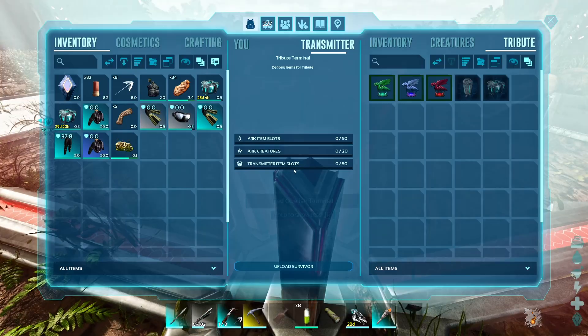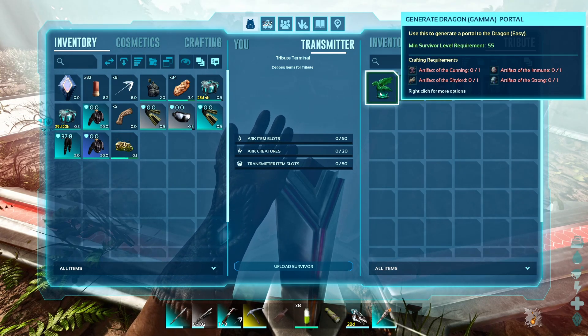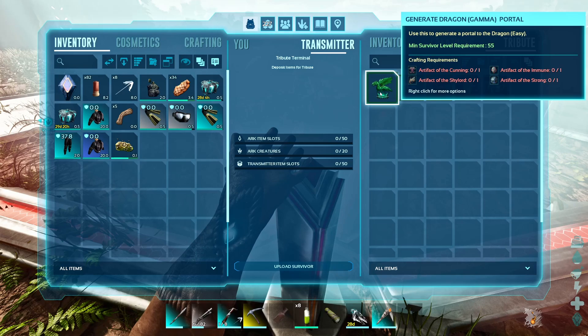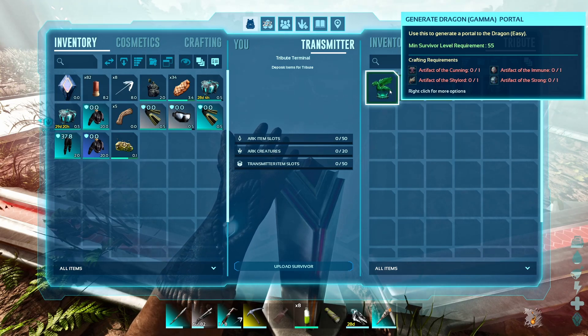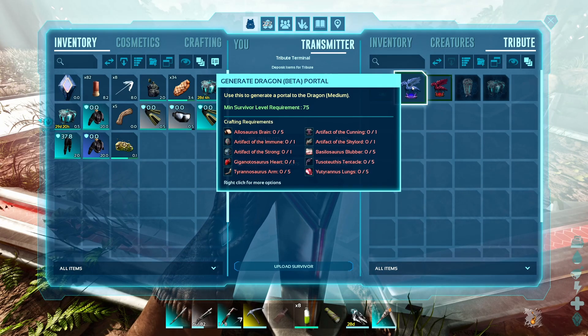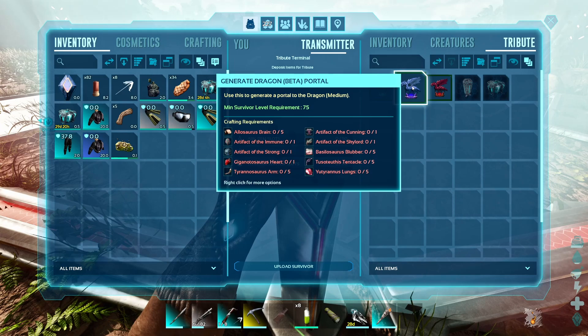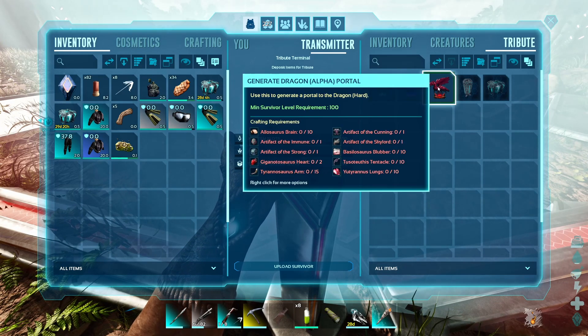We start by checking out what you need. For the gamma you're going to need four artifacts. Before you go into the tech cave you're going to need the artifact of the cunning, the sky lord, the immune, and the strong. And then if you want to do beta and alpha you're also going to need allosaurus brains, giga hearts, titan tyrannosaurus arms, basilosaurus blubber, tusoteuthis tentacles, and yutyrannus lungs.